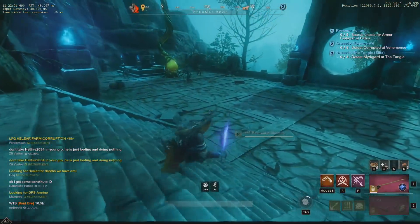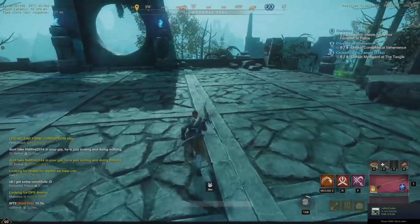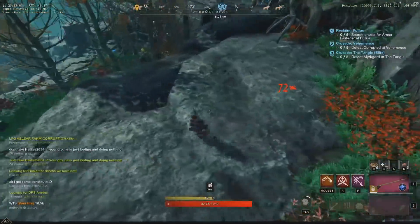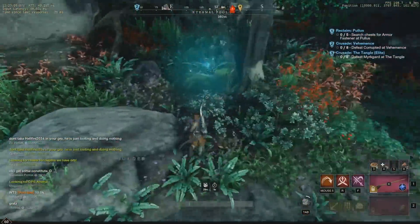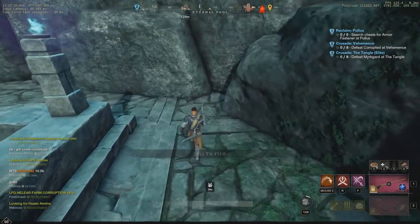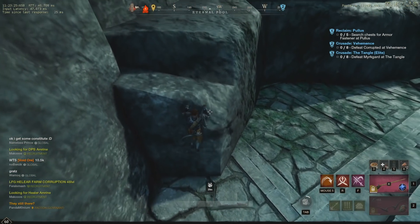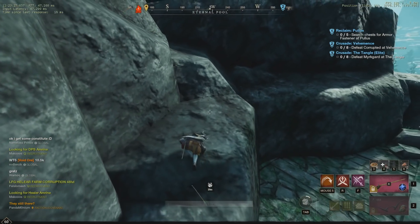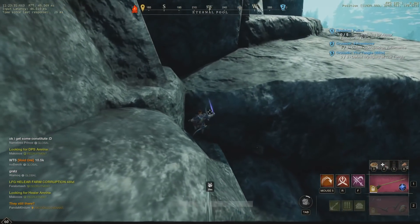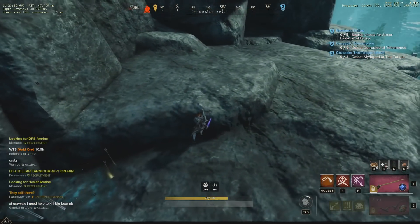The boss we want to kill is right there — that's the level 66 boss. You'll be getting quite a high watermark from this, so this is a good way to boost your watermark. If you're killing only level 65 or 64 bosses, that will cap at some point, but this level 66 boss will have the highest available gear score you can get.